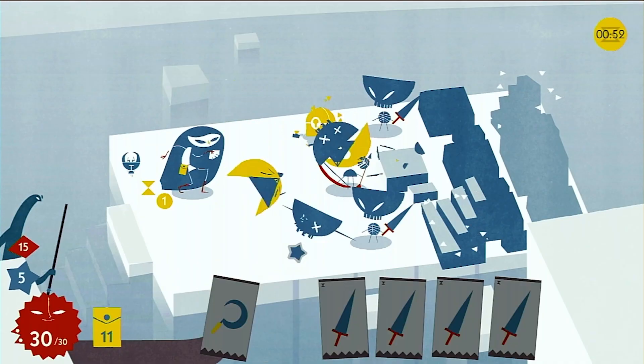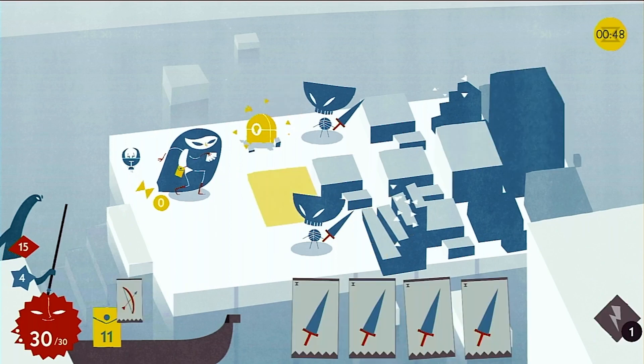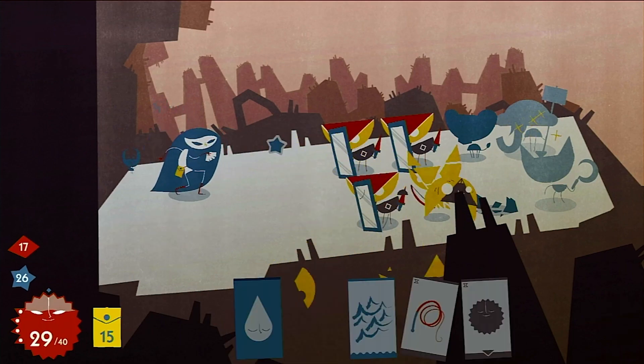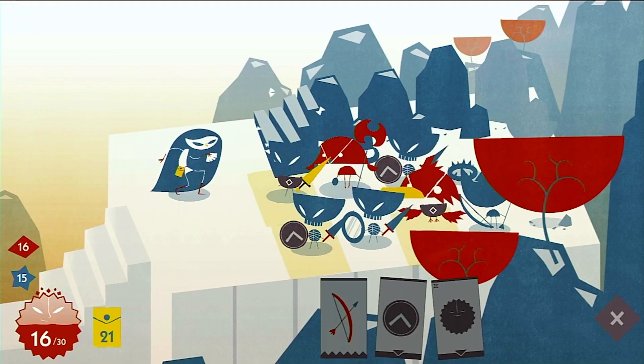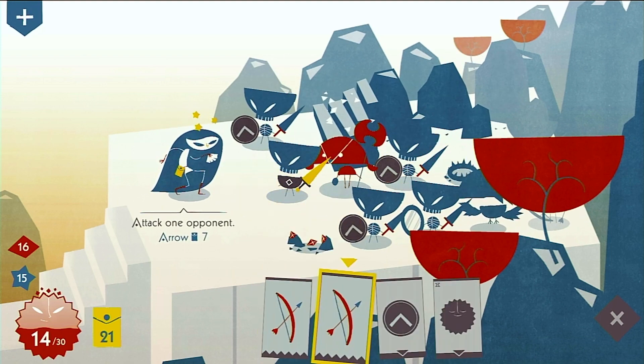Gameplay in Iris and the Giant sees you ascending through the floors, facing waves of increasingly more challenging enemies. Each floor's enemies are randomly selected, presenting themselves in rows — either 2, 3, or 4 units wide. Each enemy has its own way of attacking and dealing damage to Iris's willpower, indicated by a red circle in the bottom left.